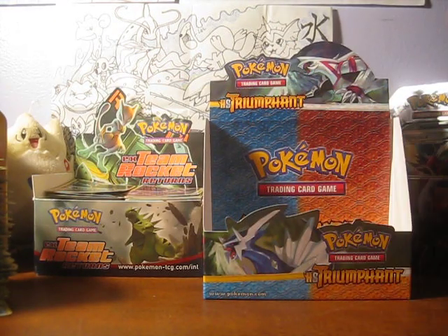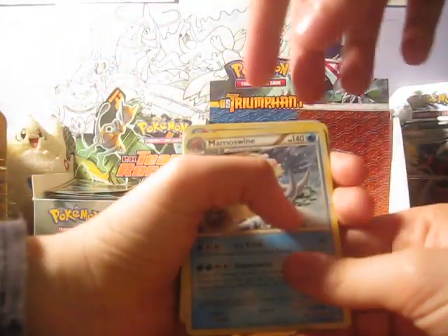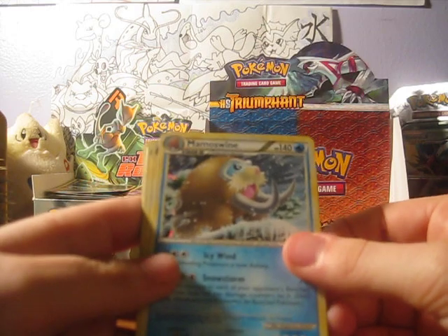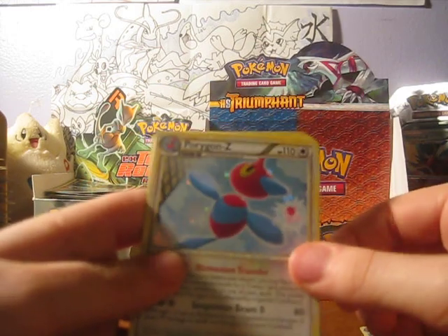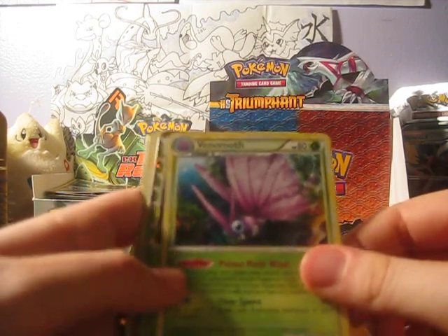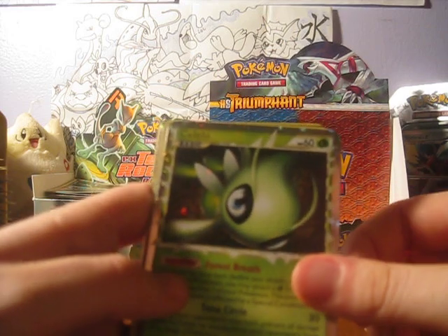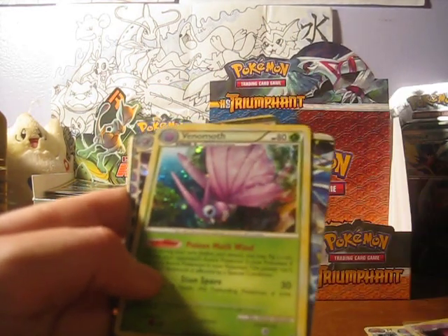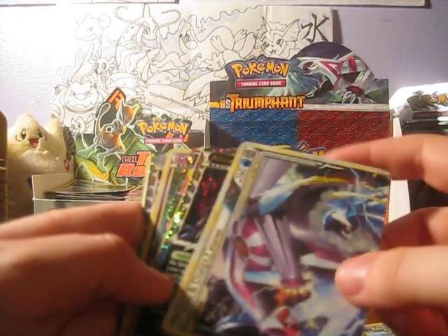And these are our holos and super awesomeness cards. Let's put the primes in too. Mamoswine, Porygon-Z, Venomoth, Venomoth, Celebi Prime — my favorite — Spiritomb, another Venomoth, and then Palkia and Dialga — the top half.